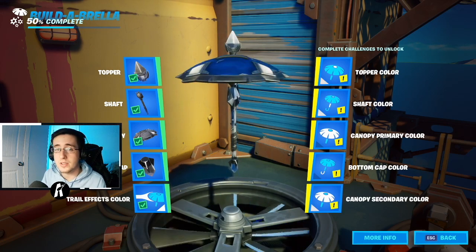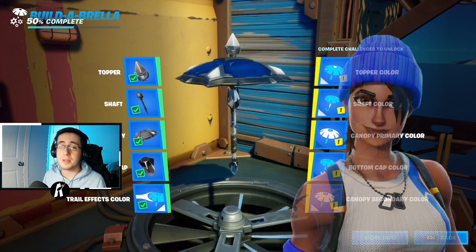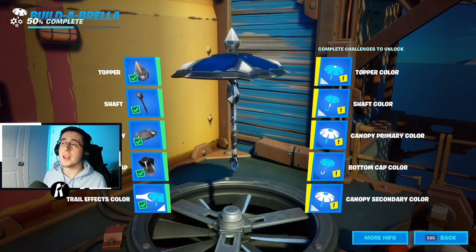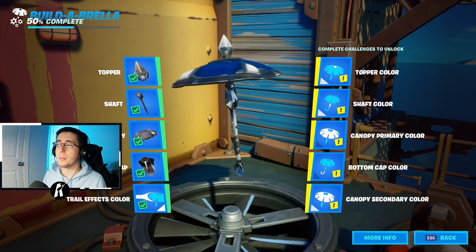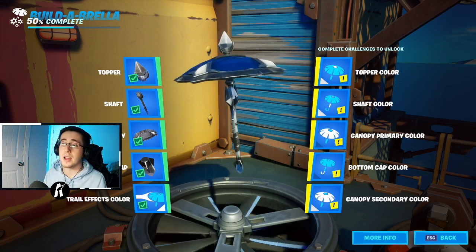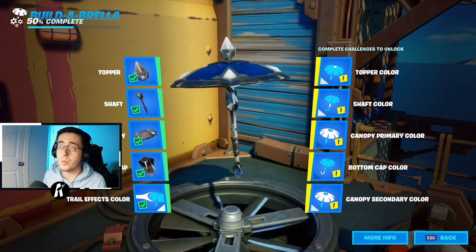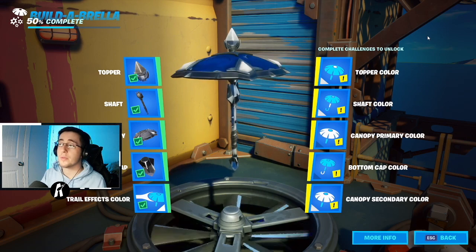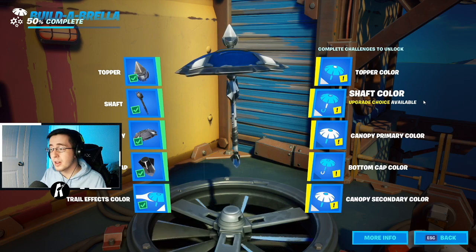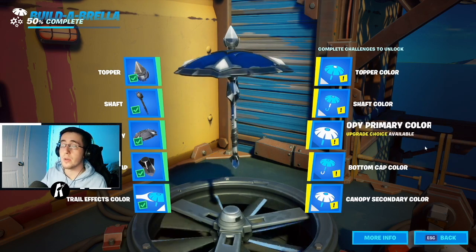Moving on, we have the PS4 exclusive skins Point Patroller, Blue Team Leader, and Blue Striker. These skins have a lot of blue, white, and black. The metal parts of the umbrella cover enough of the black, so we'll primarily go with white and blue. For the first colorway: topper color white, shaft color white, canopy primary and bottom cap color dark blue, and canopy secondary color white.